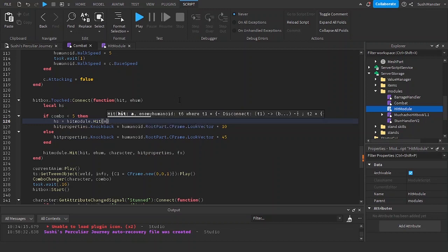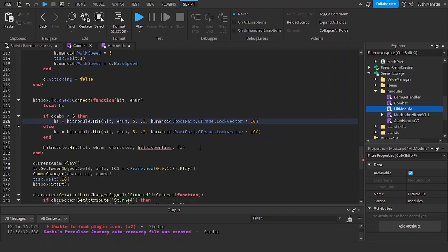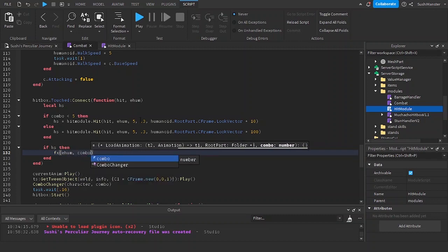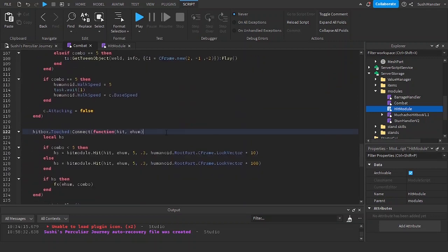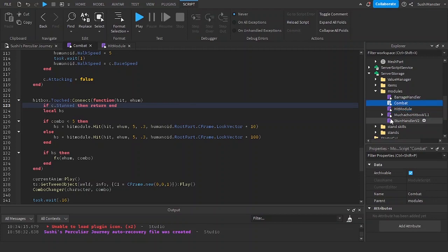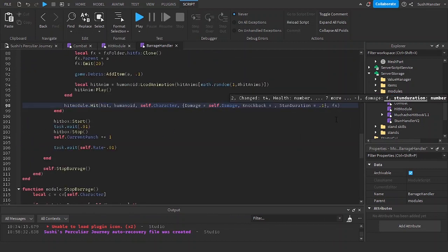Here I'm putting in the enemy humanoid, then the hit, enemy humanoid, damage, stun duration, and knockback. Copying and pasting and replacing 10 with 100. Now we can do: if hs then call the effects function — so if hs returned true we successfully hit our enemies. I'm removing the get attribute signal since we're not using attributes anymore. I'll add an if statement: if c.stunned then return end, which cancels attacks when stunned. In the barrage handler I'm replacing hit properties with regular parameters.